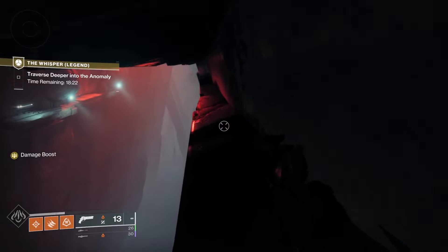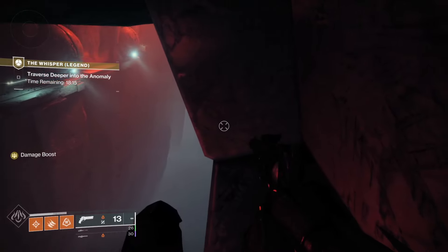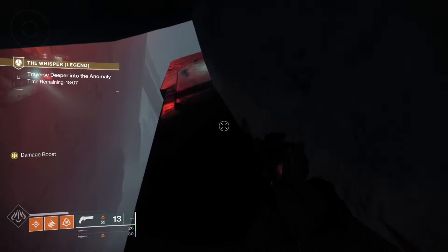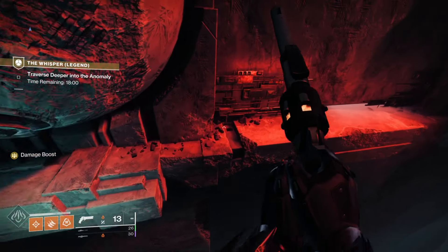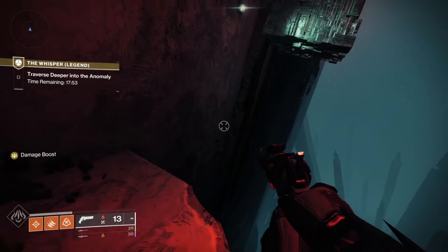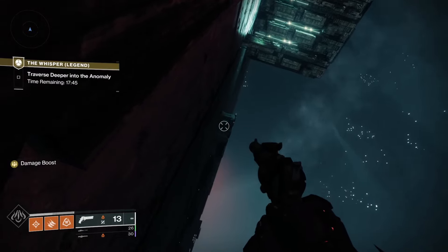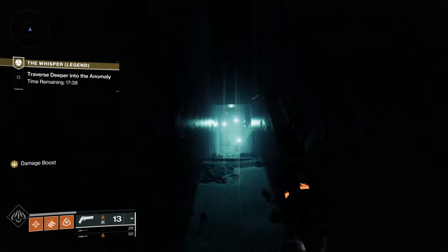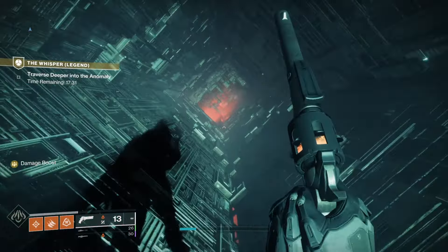I'm using the Trust hand cannon from Gambit. I've always liked it — I don't know if it rolls with Explosive Payload but that would definitely be better here. I just wanted to run a different solar hand cannon since not everyone has Igneous Hammer from Trials or Zauli's Bane from King's Fall. Sunshot would also go very well here if you're using a legendary heavy weapon, but I tend to use exotic heavy weapons like Dragon's Breath.